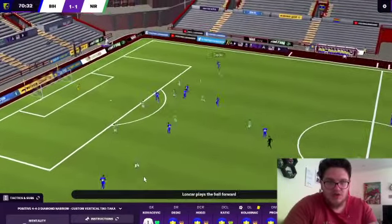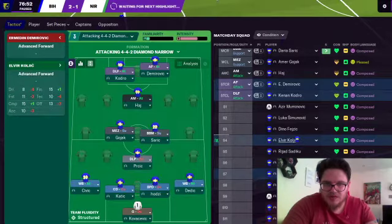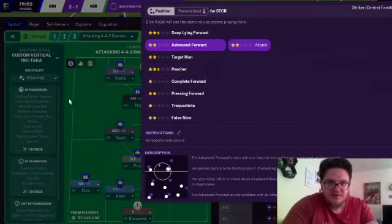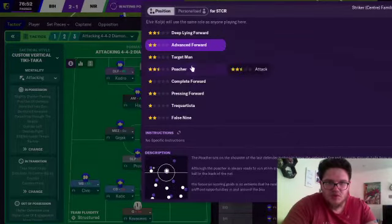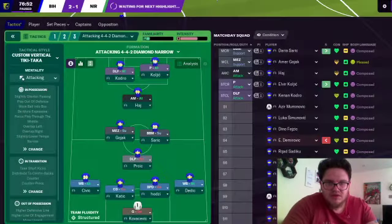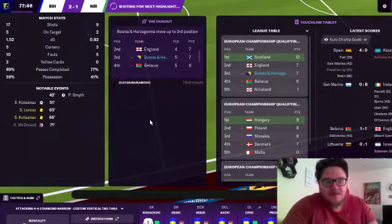England still 1-1. I haven't made any substitutions yet - that could be a good shout. Kolasinac is knackered, so I'm going to fire him off. There's a left back on the bench - Civic can come on for the last 10 minutes. I'm going to take Longcar off as well - I know he's been playing well but he's booked - and pour Saric on. Demirovic has had a poor game so Kolasinac is going to come up front. Does he play as an advanced forward? He wants to play as a poacher - he's a two-star player. So let's play him as a poacher. We've got a deep-lying forward and a poacher up front - this will be interesting.